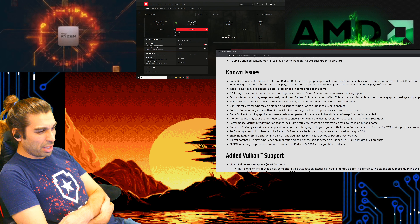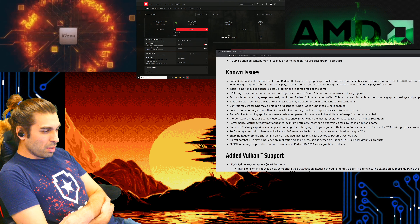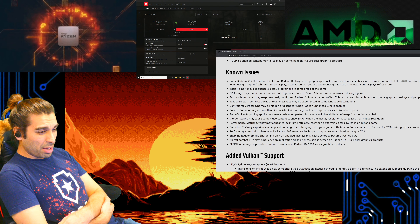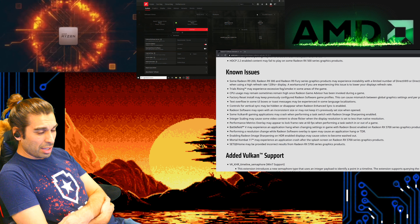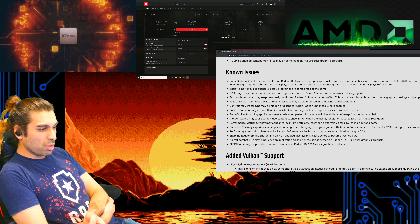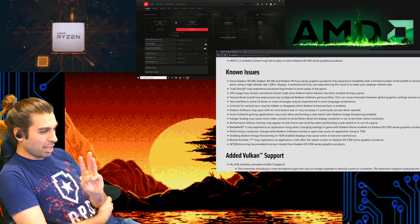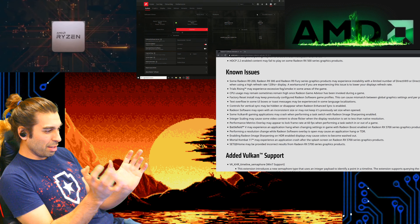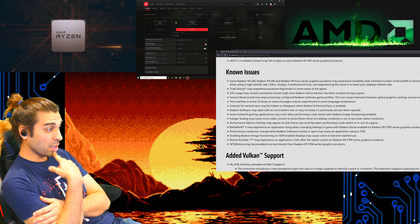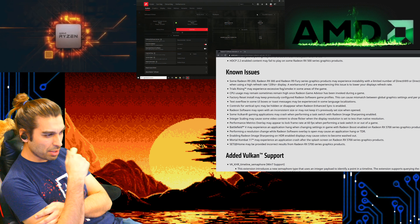Why is the CPU making the list on a GPU driver? CPU usage may remain sometimes high once the Radeon game advisor has been invoked during an end game. That sucks because if you're streaming it might tank your stream - you'd be encoding on top of playing a game, needing all those threads, plus setting up a profile, so it would probably start dropping frames drastically. Hopefully this fix actually helps a lot for streamers.